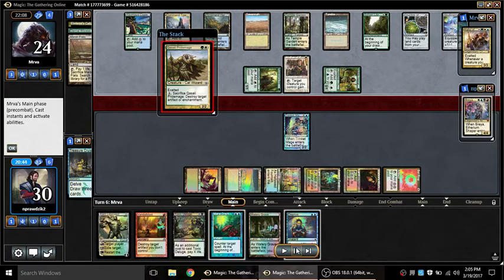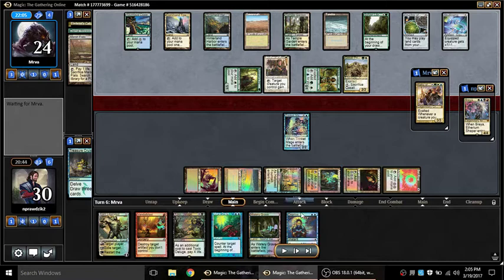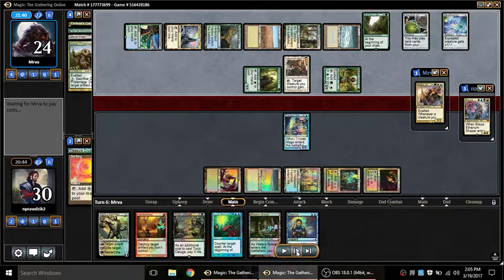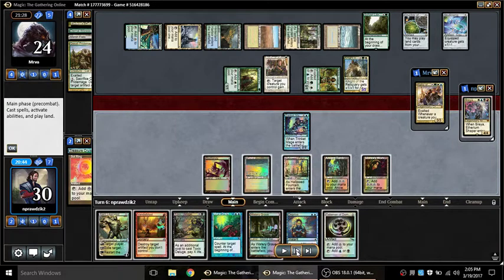Their lead-off is Qasali Pridemage — I really needed that Sol Ring to stay, because Qasali Pridemage is Disenchant plus draw three cards. This is just so absurd. How am I supposed to win against this kind of card advantage? X equals three on that, and they go get Knight of the Reliquary. Knight is going to be able to sacrifice a land, get bigger in the process, go fetch a Strip Mine, cut off my red, or take out my Ancient Tomb.